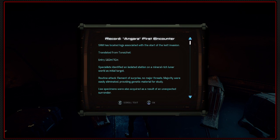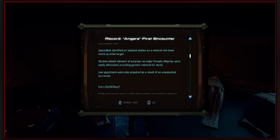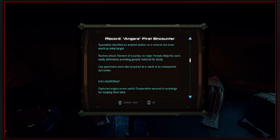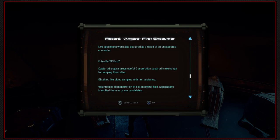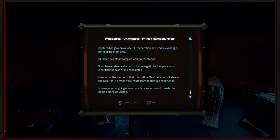SAM has located logs associated with the start of the Kett invasion. Specialists identified an isolated station on a mineral-rich lunar world as initial target - routine attack, element of surprise, no major threats. Majority were easily eliminated, providing genetic material for study. Live specimens were also acquired as a result of an unexpected surrender. Cooperation secured in exchange for keeping them alive. Obtained live blood samples with no resistance. Volunteered demonstration of bioenergetic field - applications identified them as prime candidates. Mention of the center of civilization Aya, location hidden in the scourge, no maps exist, route learned through experience. Interrogation ongoing.